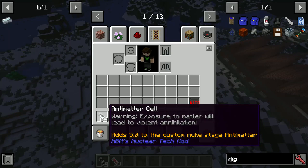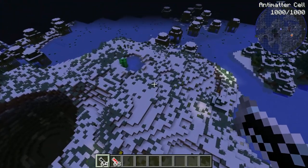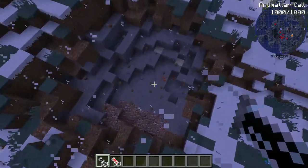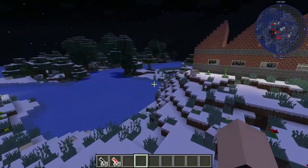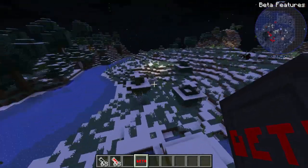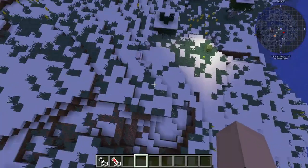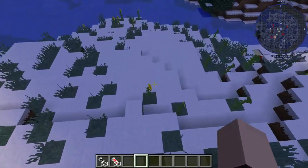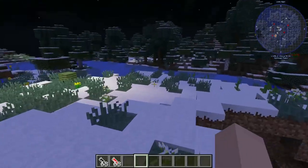And last but not least — well, not the last one, close to it — we have the Antimatter. This one's a really decently small one, that's like probably four blocks of TNT, I guess. That's a guesstimate. We're gonna try the beta features. I have no idea what this does. It's probably just a placeholder item.